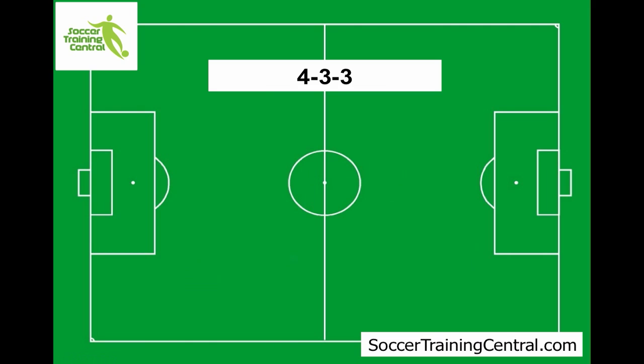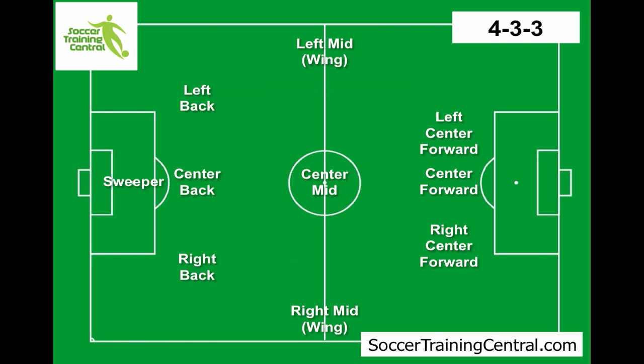Moving on, the next formation is 4-3-3. Again, starting at the back, we've got 4 here in the defensive line. This time we've only got 3 in the midfield. The left mid is still playing that sort of wing role — they've got to push up. Given we've got 4 at the back, they're still probably pushing more forward. Same on the right. But this time you've also got 3 forwards: a centre forward, a left centre forward and a right centre forward. So more of an attacking formation.